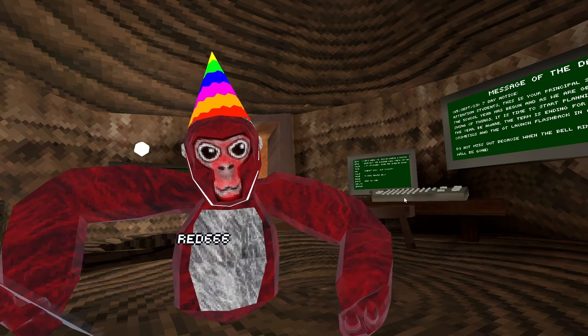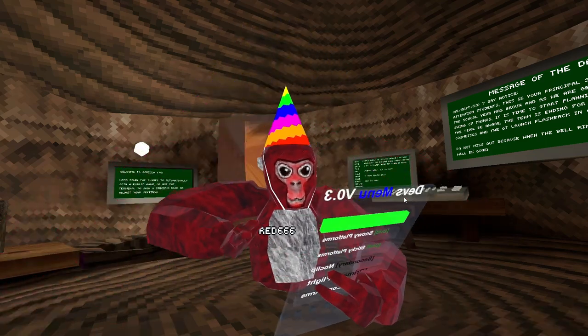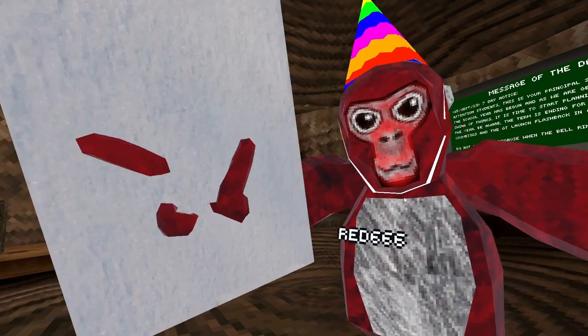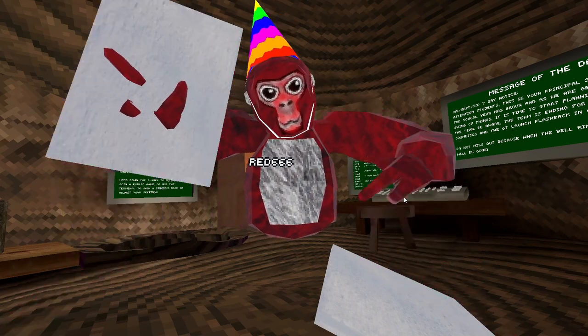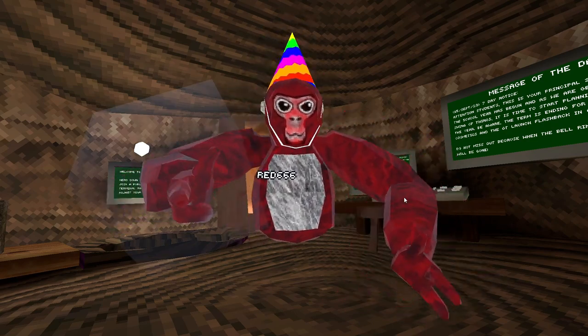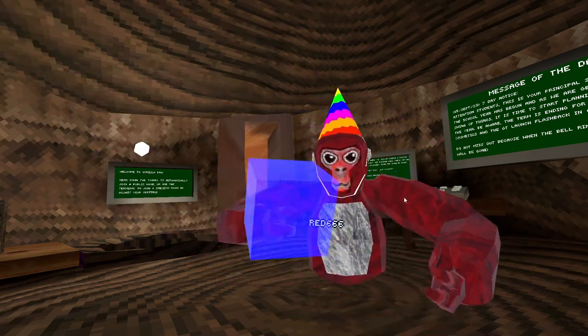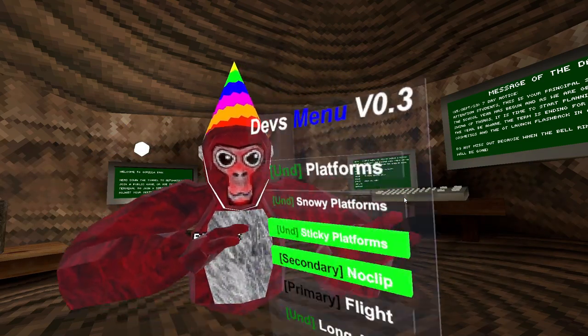That's what the transparent platforms do — pretty cool. Next are Snowy Platforms, which have a snow texture on them, so if you're waiting for Christmas, just use these. Then there are Sticky Platforms — cube platforms that cover up your hand collider, and they also change based on your theme, which is pretty neat.